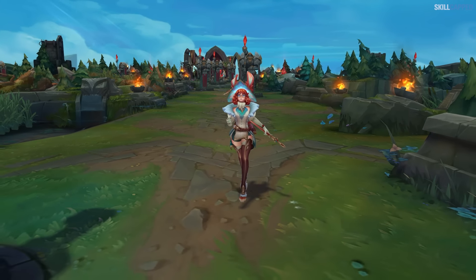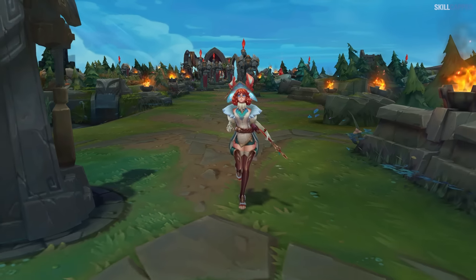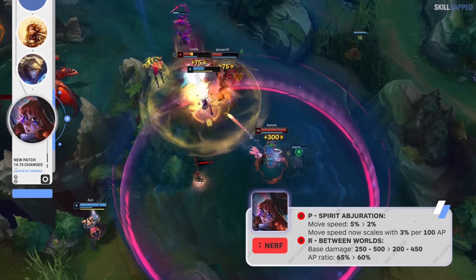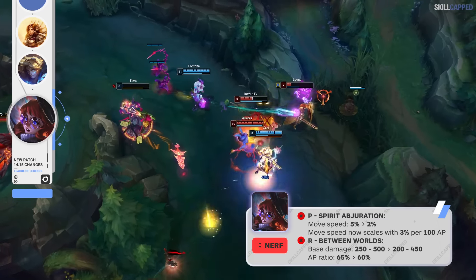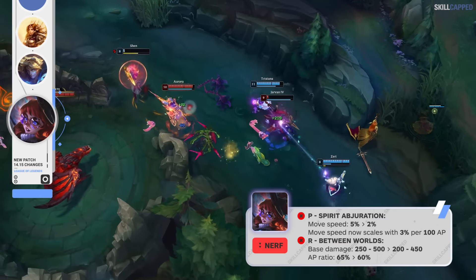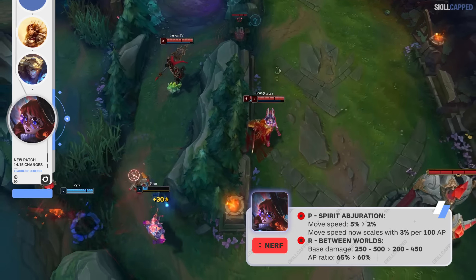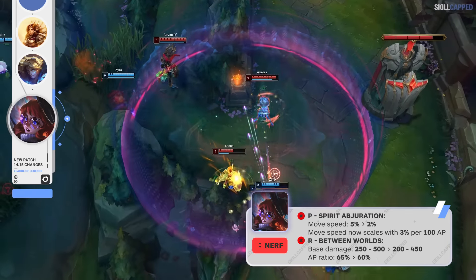Aurora has been performing exceptionally well for a new champion release, so Riot's hitting her pretty hard with a few nerfs right off the jump. Passive movement speed is being reduced from 5% to 2%, and passive movement speed will now scale with 3% per 100 AP. R base damage is being reduced from 250 scaling to 500, to 200 scaling to 450, and the AP ratio is also dropping from 65 to 60%.